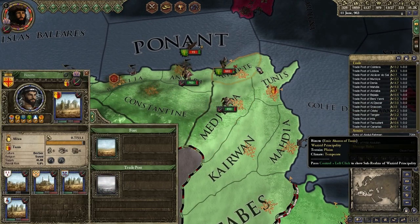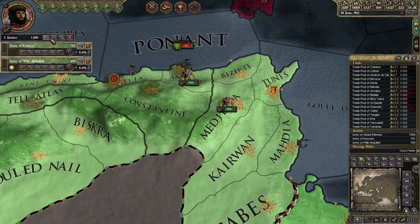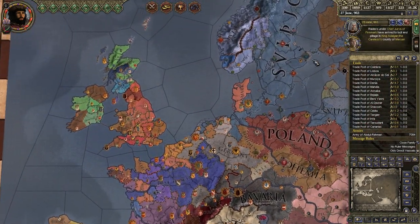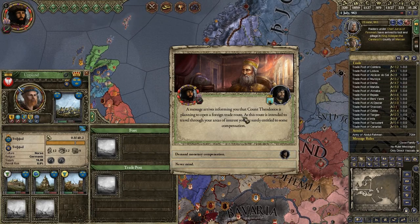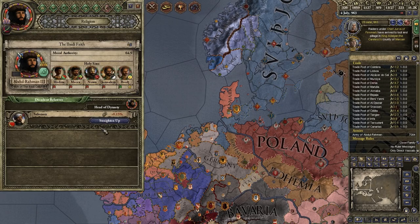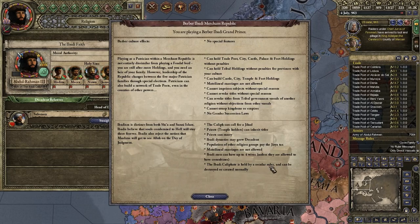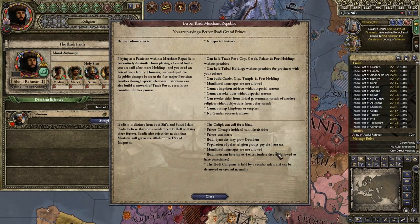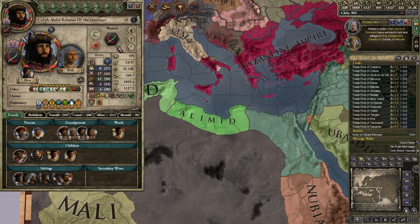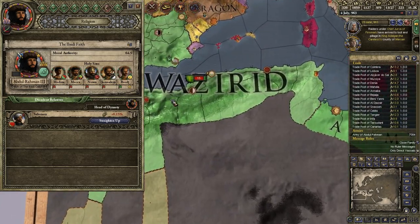These are likely to be my trade posts over here - nothing's built over here. Apparently I don't have to care about decadency. It says I can have decadency, but because I'm not Ikta, it doesn't seem like it matters to me. I can't even see the dynasty without looking at a character who is feudal. I'm not feudal, so yeah.